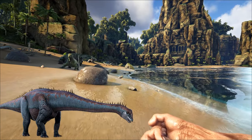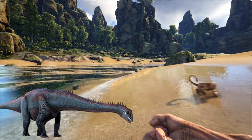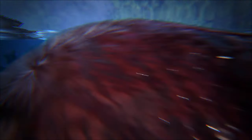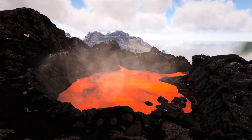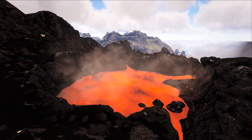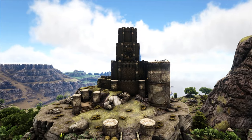Fun fact: the Diplodocus is the only creature in ARK that can be tamed with both the knockout method and the passive method. Technically you can stop there and have a dino tamed via the knockout method, but since this video is covering everything you need to know about taming, I would be doing you a disservice if I didn't talk about taming effectiveness.